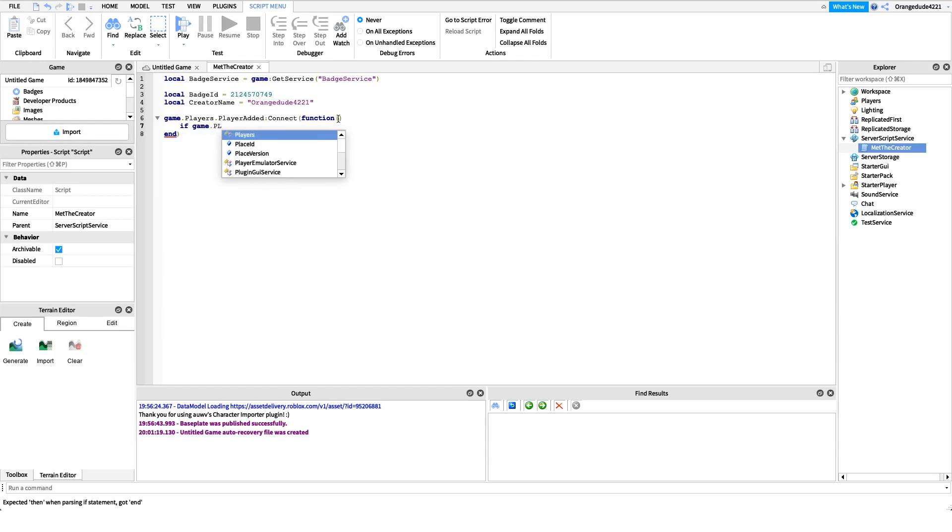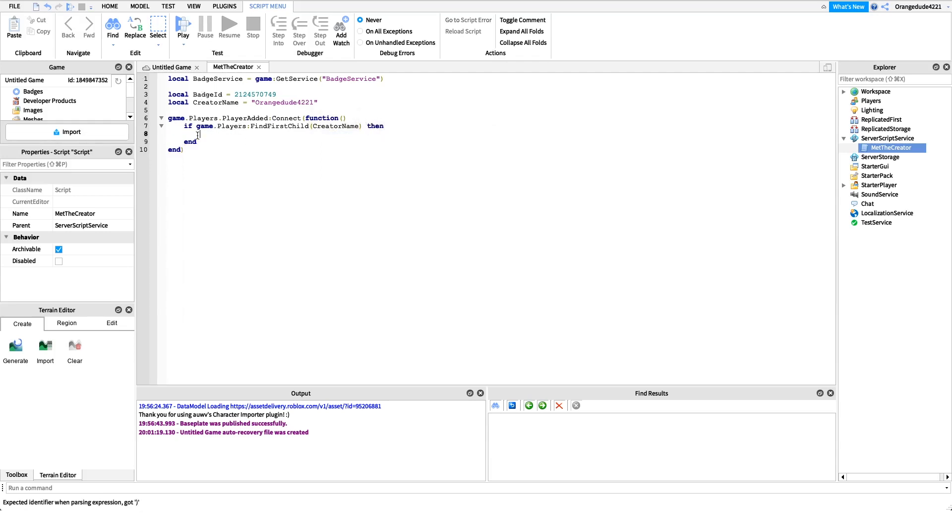We check with: if game.Players:FindFirstChild(creatorName) — if there's a child under game.Players named creatorName, we run the code inside. This means we only reach the next lines if the creator is currently in the game. If they are, we want to loop through all the players and give the badge to those who don't already own it. First, get all players: local players = game.Players:GetPlayers().